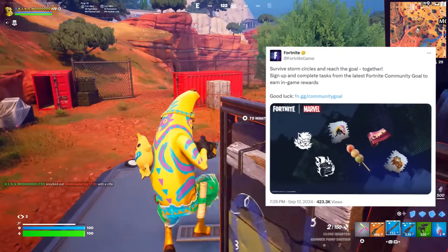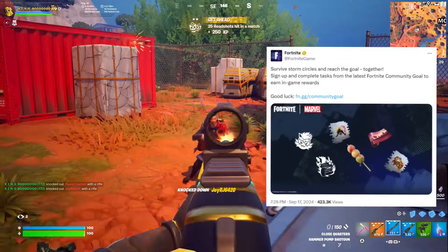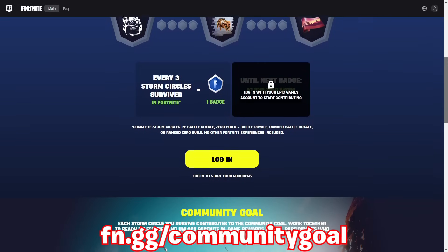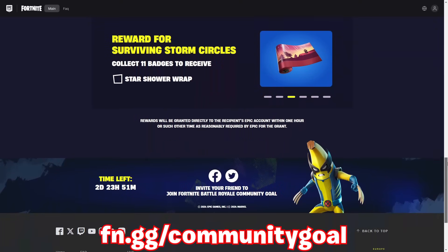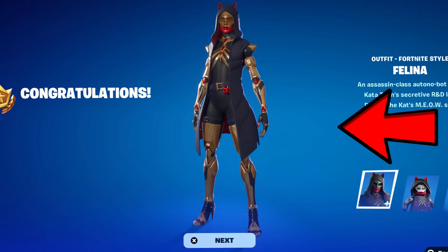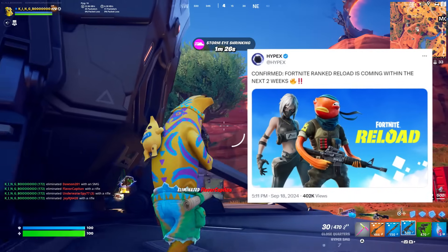Even more free rewards are live now for the community to work together on. Fortnite posted about this on September 17th: survive storm circles and reach the goal together — sign up and complete tasks from the latest Fortnite Community Goal to earn in-game rewards. The linked website requires you to log into your Epic Games account, after which you can contribute your in-game progress toward unlocking the rewards quicker. It keeps track of all the milestones, and although we've talked about the free ranked skin arriving soon, ranked news hasn't stopped there.